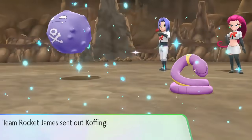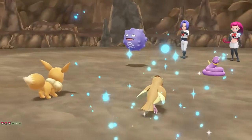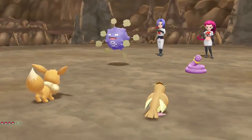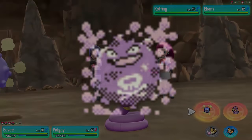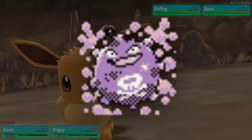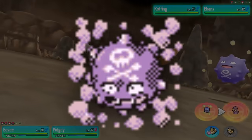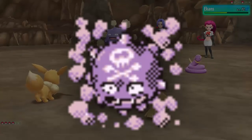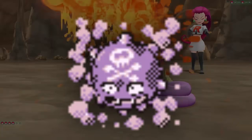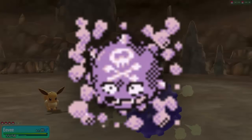From one Gen 1 poison type to another, we have Koffing. Now, there are a lot of bad Gen 1 sprites, and I don't wanna fill the whole video with them. But Koffing sticks out like a sore thumb to me because they got his sprite right in Japanese Red and Green, but two years later they got it wrong in International Red and Blue. Messing up random minor features in other Gen 1 sprites is one thing, but the skull and crossbones is like the standout feature on Koffing. How did it randomly get tattooed on his forehead? This is why you should always check your work before submitting it.